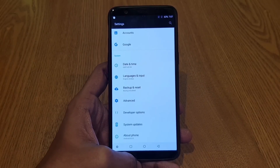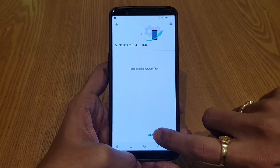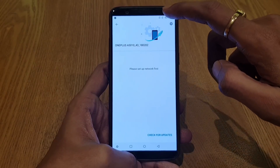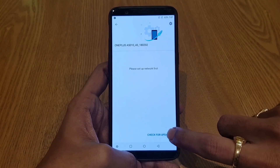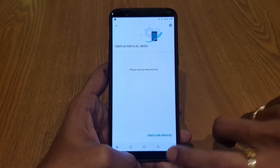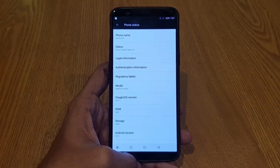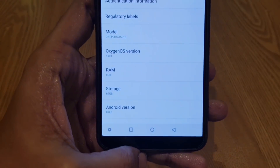Once you are on Nougat 7.1.1 OxygenOS 4.7.x, it's very simple to update to the Oreo version. You just need to go to System Updates and tap 'Check for Update'. Currently I don't have internet here, but once you do, it will show you the latest Oreo version 5.0.3, which is 1.6 GB in size. Download that update and complete the upgrade.